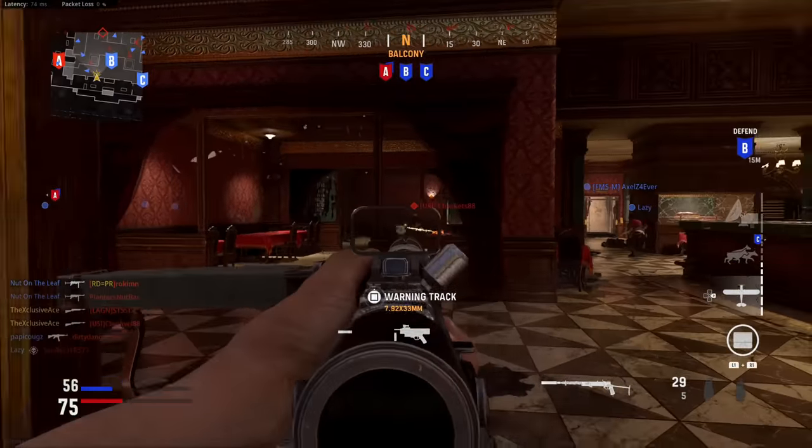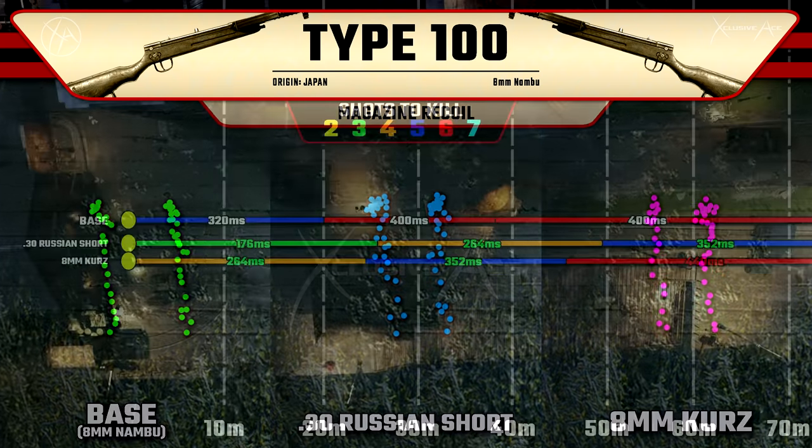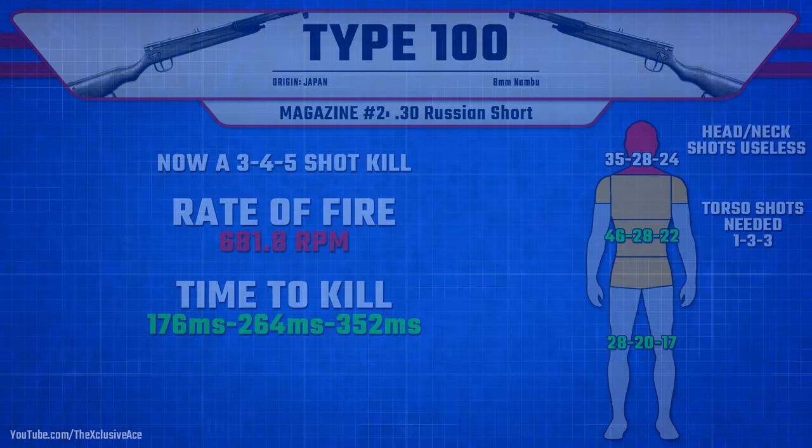Moving on to magazines, let's look at recoil with different magazine attachments. The 30 Russian Short increases recoil a little with more side-to-side bounce and initial recoil, but it seems to cap out at roughly the same point. The 8mm Kurz rounds don't show much recoil increase until maximum magnitude, with slightly more horizontal recoil in general — though both are still very accurate. As for range, the 30 Russian Short turns it into a three shot kill up close and increases all range values. The 8mm Kurz rounds show a similar but lesser improvement to time to kill and range values.